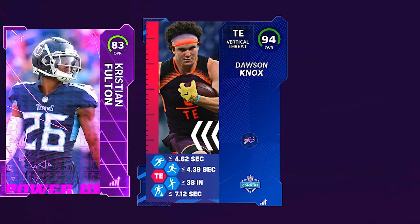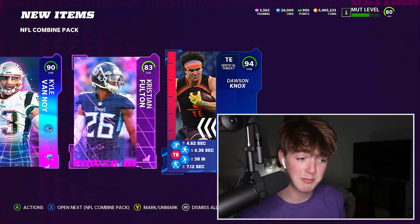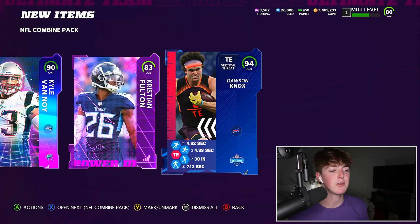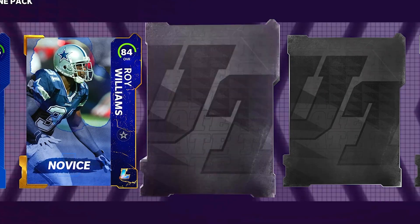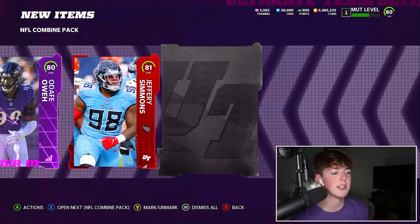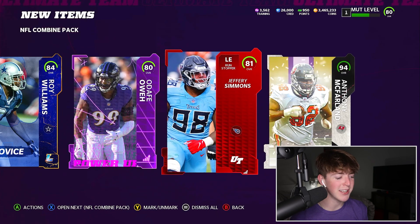And here's the big one, baby! 94 Dawson Knox. Okay, not eliminated. But we can now complete one of those 97 overall masters — we can get ourselves a nice little 97 overall, maybe Chris Johnson. So now you boys know what the animation looks like. 94 Anthony McFarlane — that caught me by surprise.